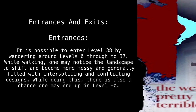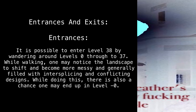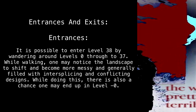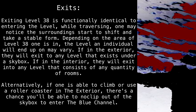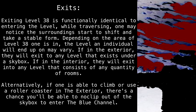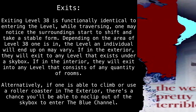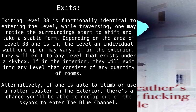Entrances and exits. It is possible to enter level 38 by wandering around level 0 to 37. While walking, one may notice the landscape shift and become more messy, and generally filled with inter-splicing and conflicting designs. While doing this, there is also a chance one may end up in level minus 0. Exiting level 38 is functionally identical to entering the level. While traversing, one may notice the surroundings start to shift and take a stable form. Depending on the area of level 38 one is in, the level an individual will end up on may vary. If in the exterior, they will exit to any level that exists under a skybox. If in the interior, they will exit into any level that consists of any quantity of rooms.